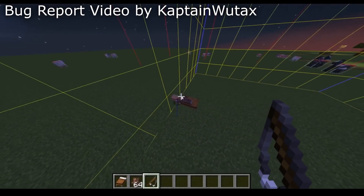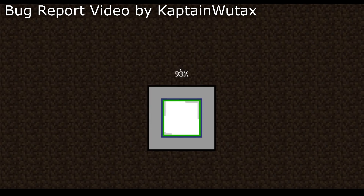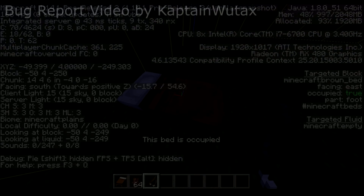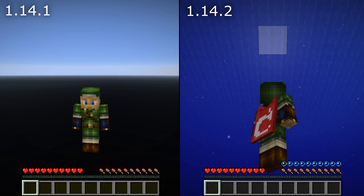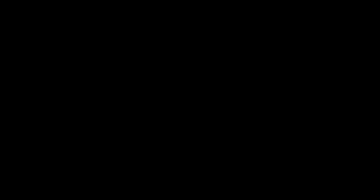A crucial fix for a problem where animals, villagers, item frames, armor stands, and all kinds of other entities would randomly disappear has been included in this version. If you've had problems with things disappearing, that should be fixed now, and if you do have a backup, I suggest you restore it to not lose all of your items. Chunk loading is also much faster, including loading into a world to begin with and the world loading when you move around, especially in already generated terrain.